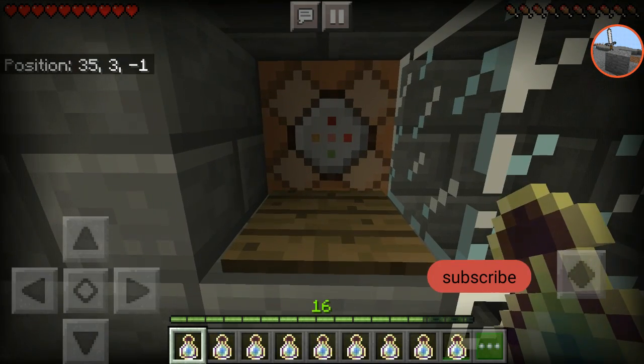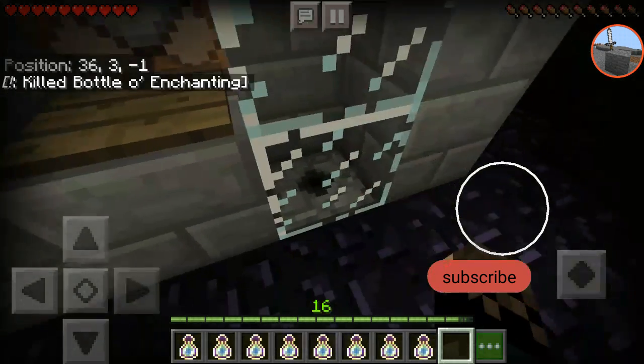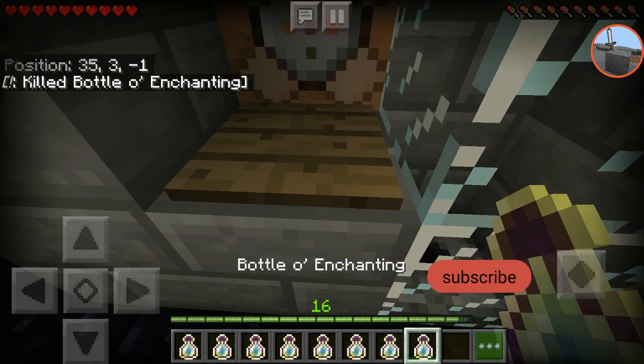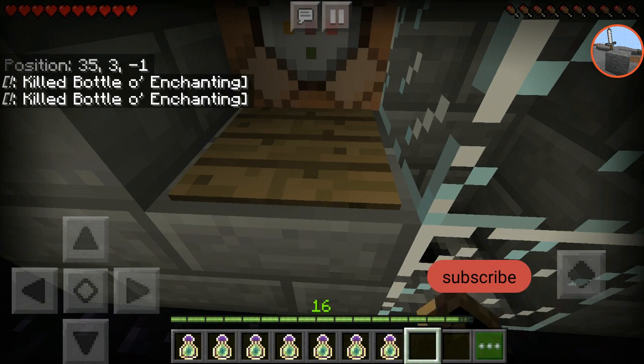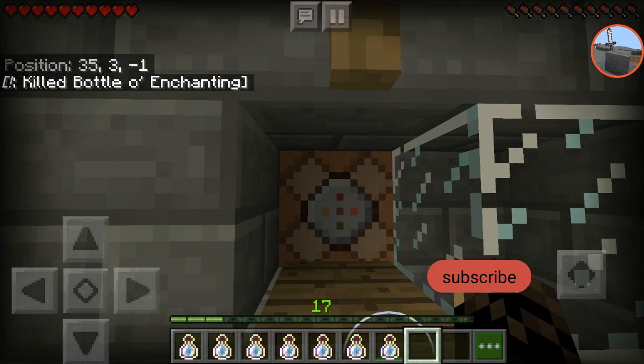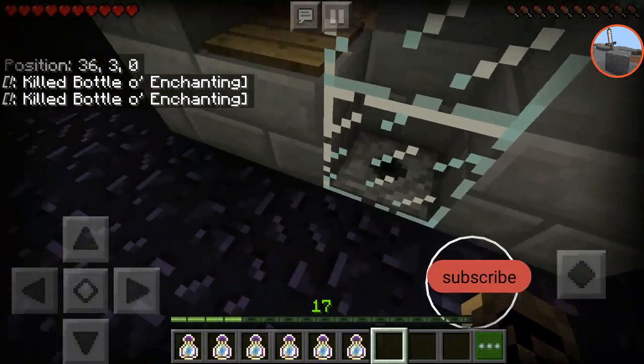These bottles — I can't get them open properly. So what I do is I throw them here and it'll basically open the bottle up for me. Let me throw it again. Watch my experience bar go up. See, I gain a little more XP because I'm now opening these bottles. See, right there.